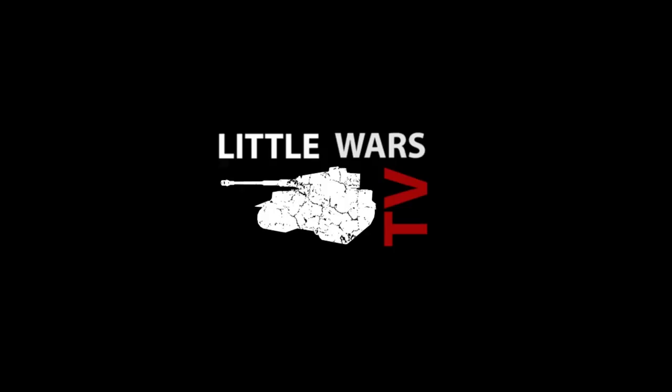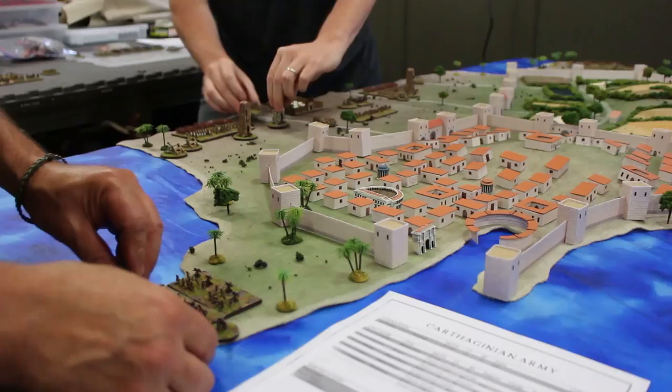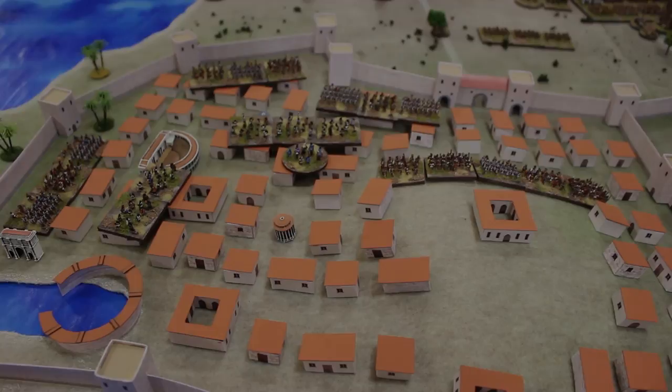Although the city is well defended, in this scenario the Romans have many options to attack Carthage's walls and gates. After consulting on the best way to envelop the defenses, our two Roman players deploy their troops. Tony plays the role of Scipio Aemilianus, with Steve serving as Golussa, the Numidian king. The city will be defended by Tom, playing as Hasdrubal, and he concentrates his infantry in the old town center.